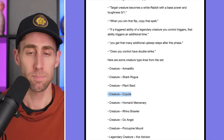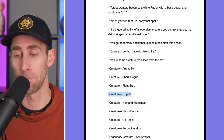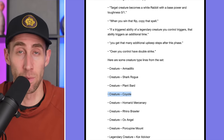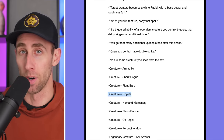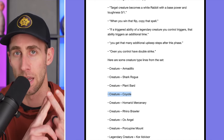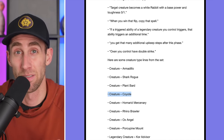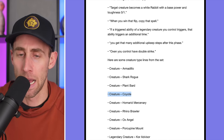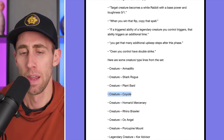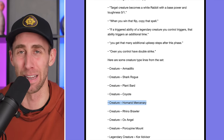Creature coyote — so we're getting coyotes. Here's the thing: wizards used to have pigs, like the Zodiac Pig, but now they're all boars. Yet we can have wolves, dogs, and coyotes. Homerid mercenary — homerids are back, apparently hiding at Thunder Junction. A rhino brawler.